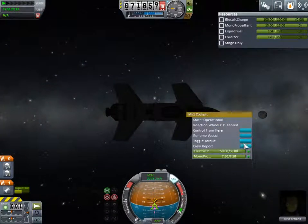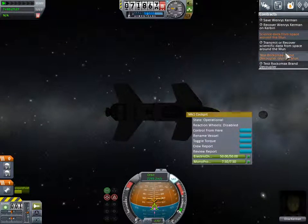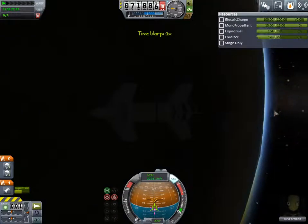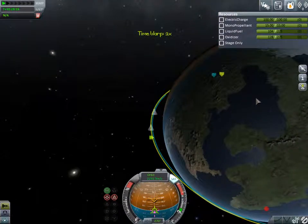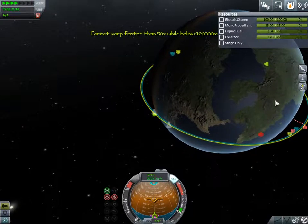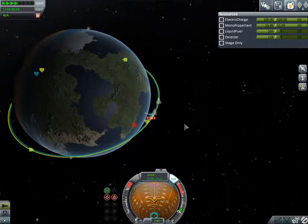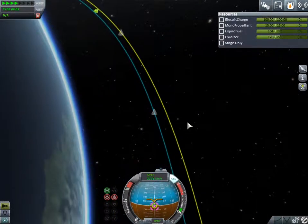We'll grab some science data - it won't be much, but it will fulfill a contract, so that should pay for the launch. That went badly. So I think we will try a fly-by of the Moon this episode - this is going to be a longer episode. Forget rendezvousing with that for now. I guess we'll do that some other episode. We need a rocket that's capable of getting up there, which means we need a Moon-capable rocket. Because that Kerbal is actually even farther than the Moon - we need a more than Moon-capable rocket.